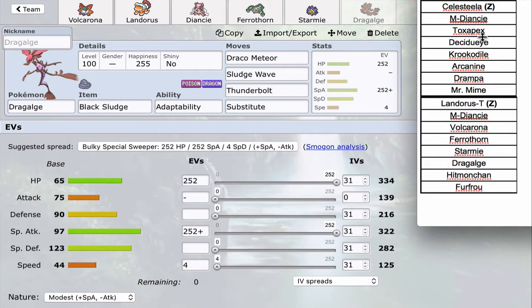With a sub up I can get a kill — Toxapex can take hits but can't break my sub, and with Black Sludge I can PP stall it out of Recovers since Thunderbolt has 24 PP versus Recover's 16. Mega Diancie dies to Thunderbolt plus Sludge Wave. Against a max Special Defense Celesteela, Thunderbolt does about 40%, which is useful chip for my Diancie. Sub plus three attacks is just really nice versus this team — if I can get a sub up versus Toxapex I can definitely put in some work.